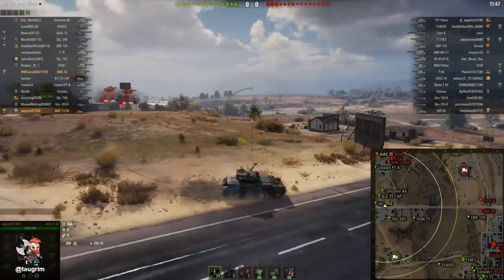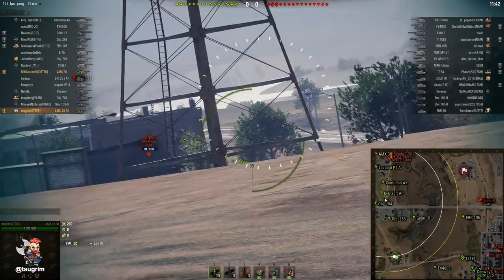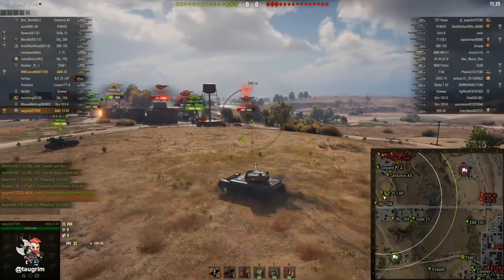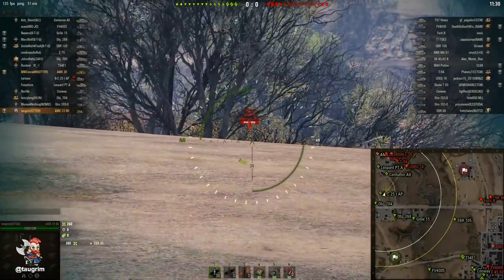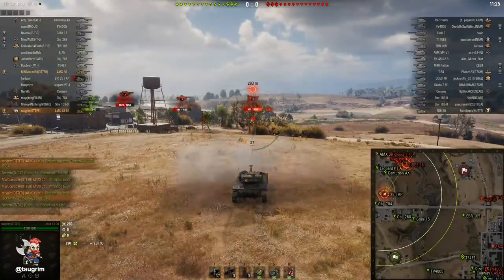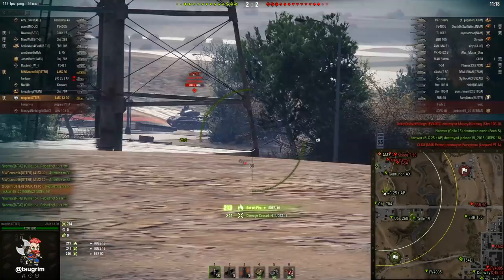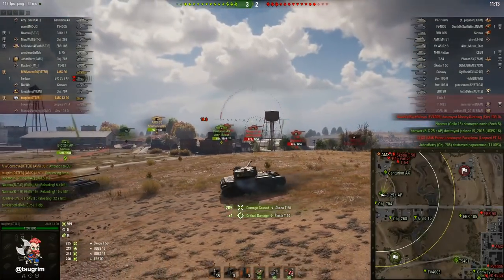Now that I'm not getting lit and haven't spotted anything that isn't already lit, maybe I can work my gun against these mediums on the A lane. My platoon mate Conrad has gone to A1, which is a really important position to try to hold. I fire and notice I don't get lit. I'm continuing to fire on that Udes who was exposed, and we managed to burn him down. Then I get spotted, so I quickly snapshot that Skoda and pull back behind the ridge.